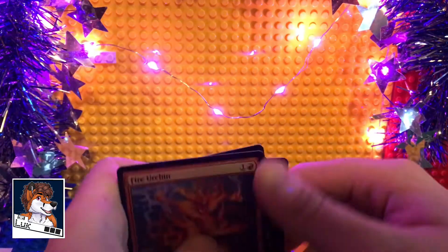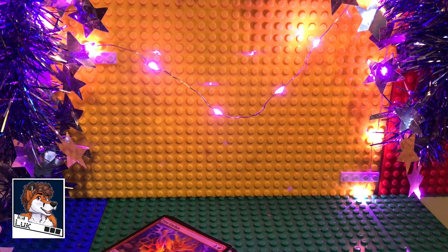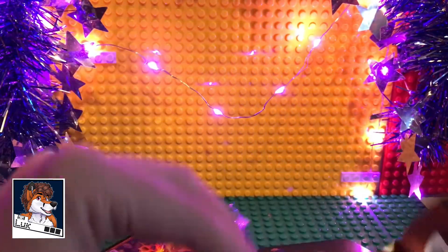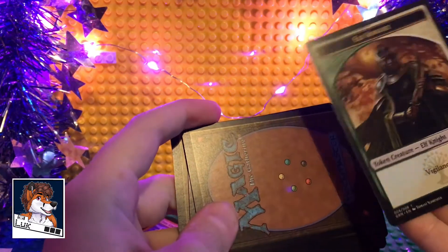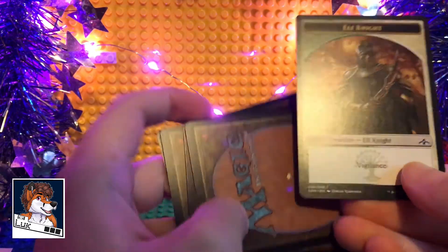So overall not bad — a few trash cards in there, a few good ones. Let's see what the other packet brings. Here we go — glory is just around the corner. Elf Knight, Elf Knight — it's a token creature, 2/2 with Vigilance. That's nice. Okay, let's go.